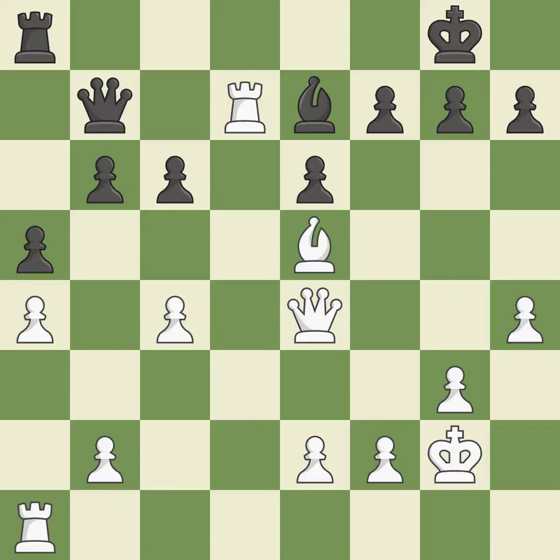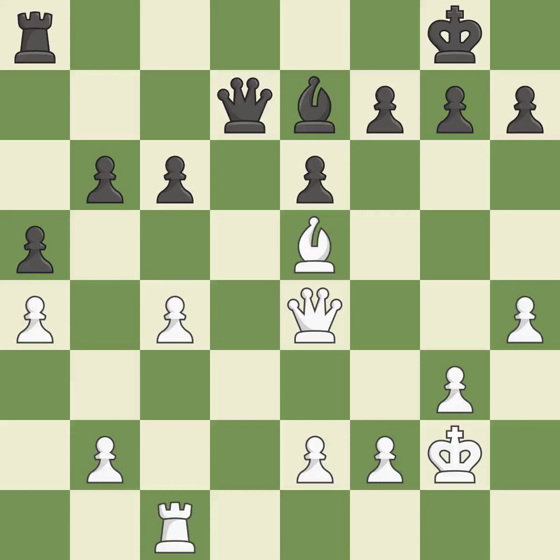This keeps the material balance in check with good commerce. Recaptures. By moving a rook from its starting square, this activates it. The opposing bishop gets kicked by a pawn and must now move or be captured. The bishop is now on a square that is more secure.